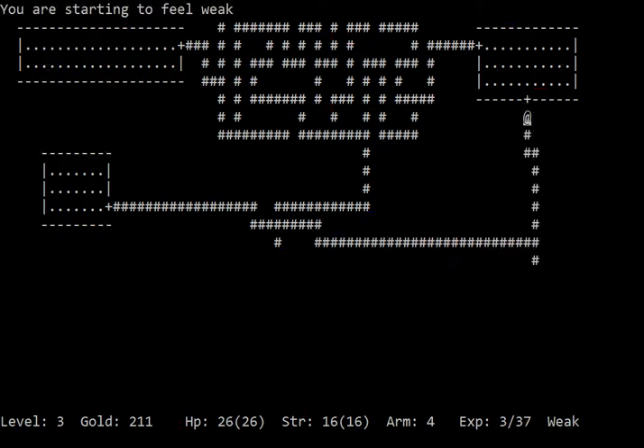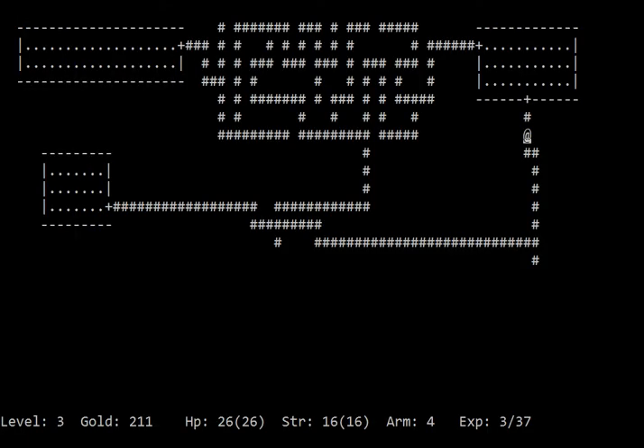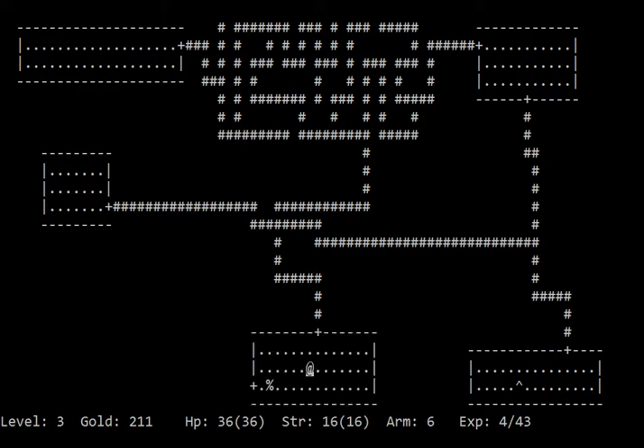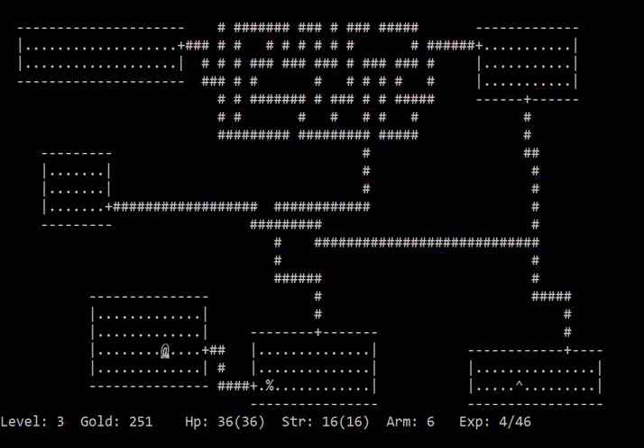I'm amazed at the difference. I need to eat something — there we go. That was my only food. I think banded mail is better than ring mail. Protection 6. In this game there's no sense of speed, so it's just literally better to have it. And there's a trap — we can use the trap command to see what kind of trap it is, and that's a teleport trap, so we probably don't want to use it unless we're in a bind. That was another good HP boost.